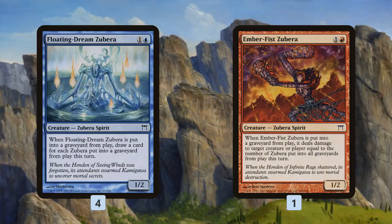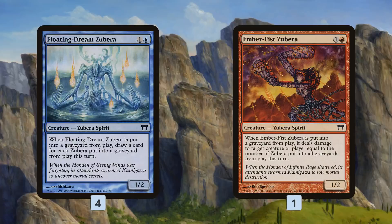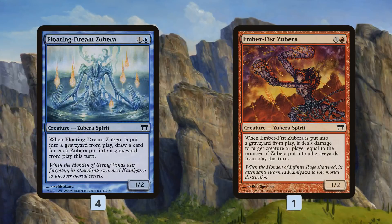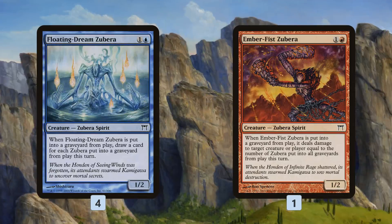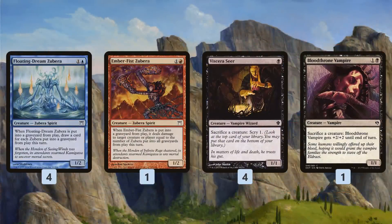The idea of this deck isn't to play a ton of different Zuberas. Instead, we're trying to play the same Zubera a whole bunch of times. To make this deck work, we need to be able to kill our own Zubera because Zuberas trigger when they die. Floating Dream Zubera dies, you draw cards equal to the number of Zuberas that have died this turn. Ember Fist Zubera does the same thing but for damage. For this, we have Viscera Seer and Bloodthrone Vampire.